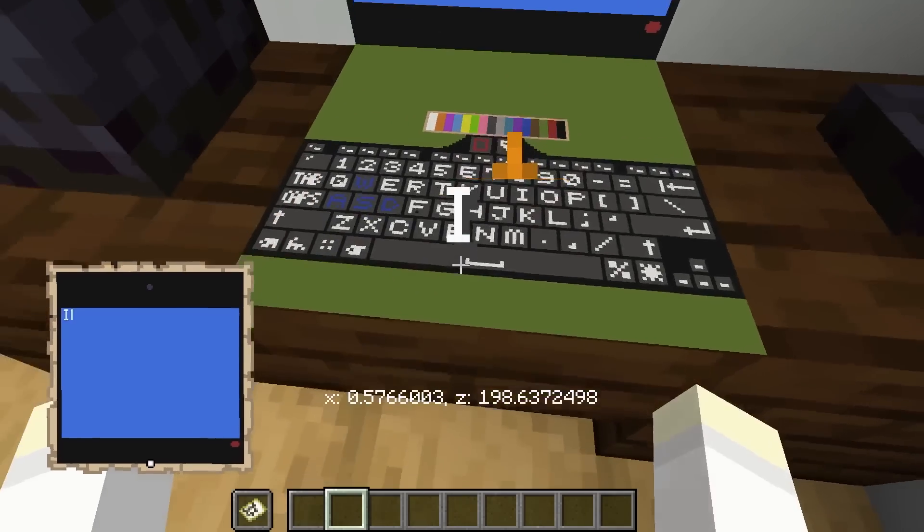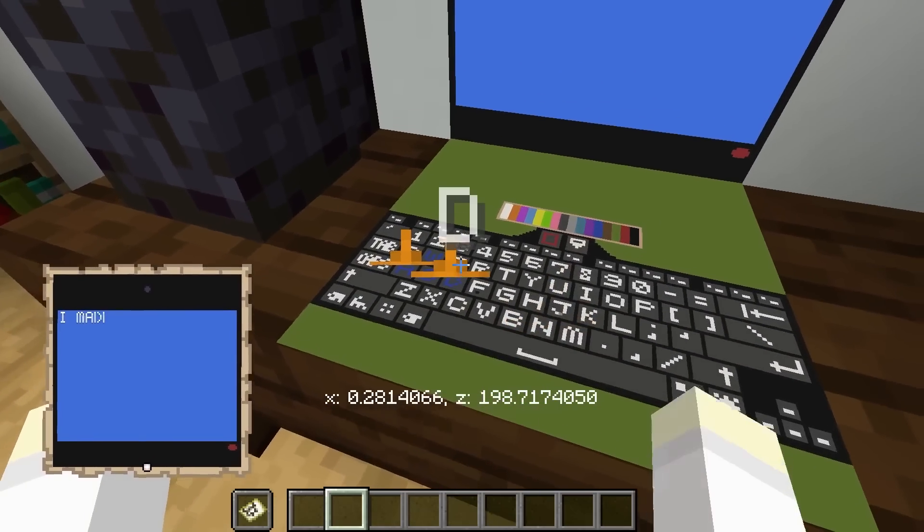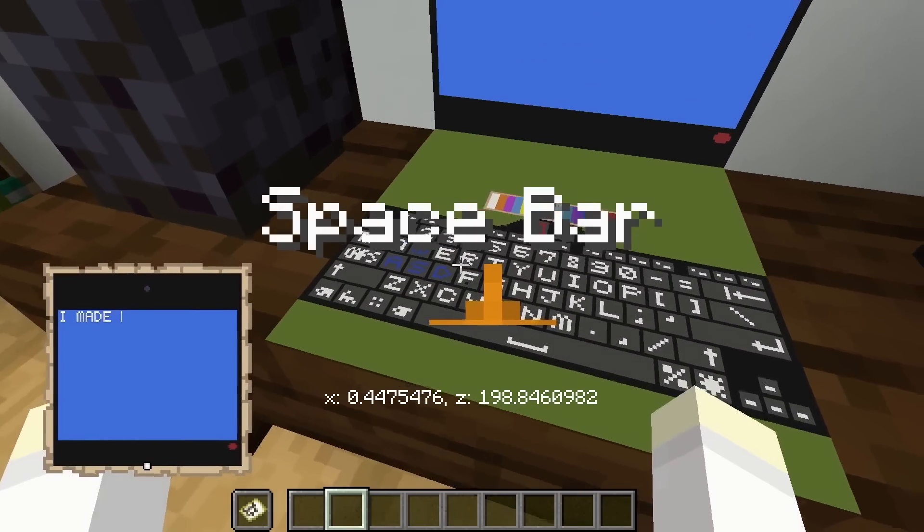Player Civic Kitty, using a total of 654 commands, has made a realistic keyboard and has actually turned this into a datapack.